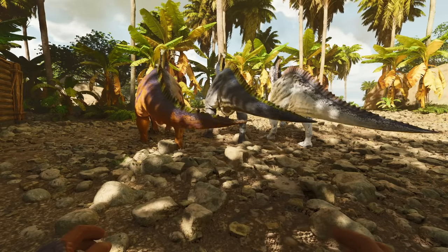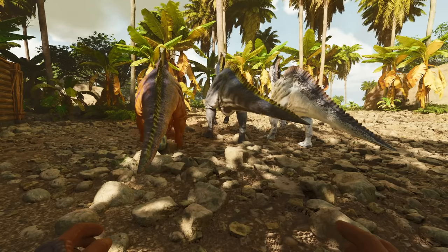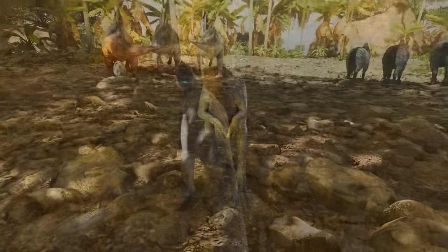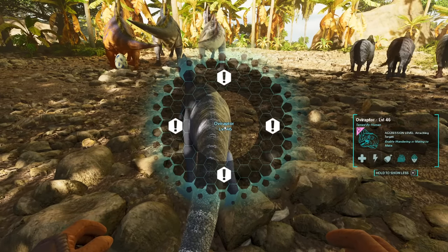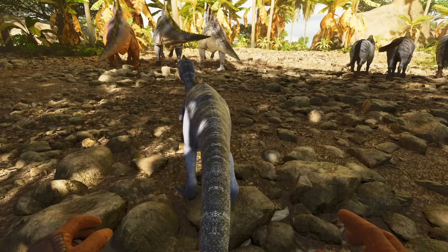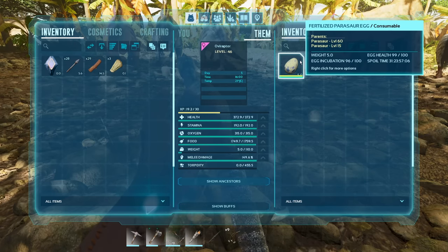On a similar note, when breeding creatures do you ever find yourself missing some of those fertilized eggs — often because one creature's cooldown was only 2 hours whereas another was 3? Well, the Oviraptor is your new hero. In the radial wheel we now see egg collection as a new option, able to choose between collecting nothing, unfertilized, fertilized, or any egg. As soon as we turn it on, it picks it up — and if we check its inventory, there it is: a lovely fertilized parasaur egg, giving a whole lot more appeal to an often forgotten creature.